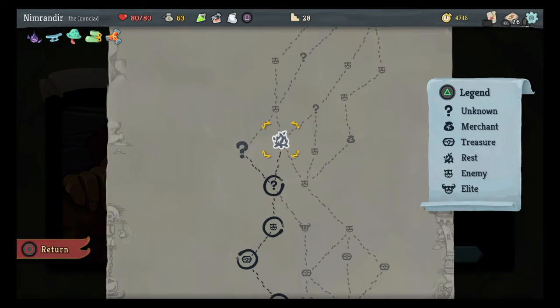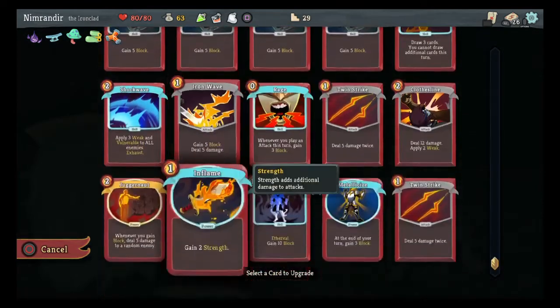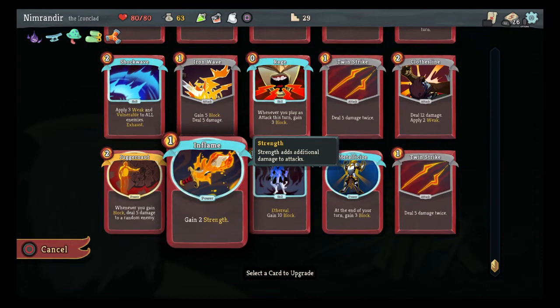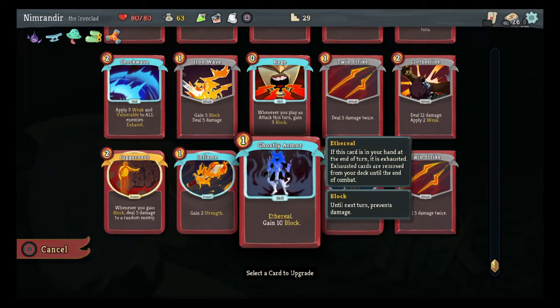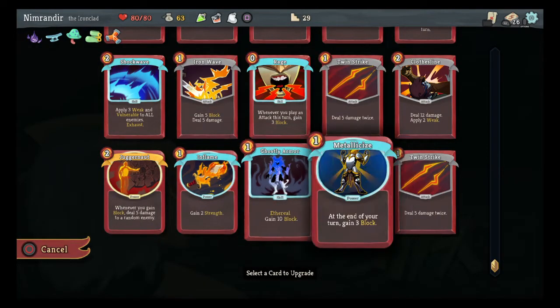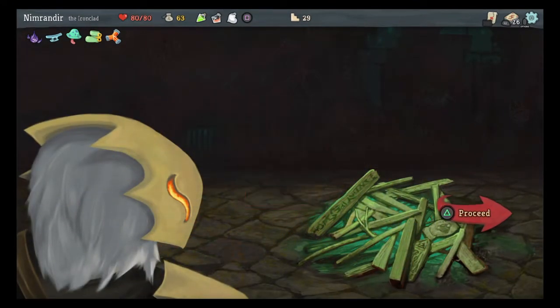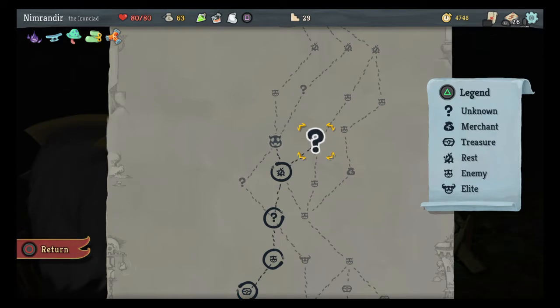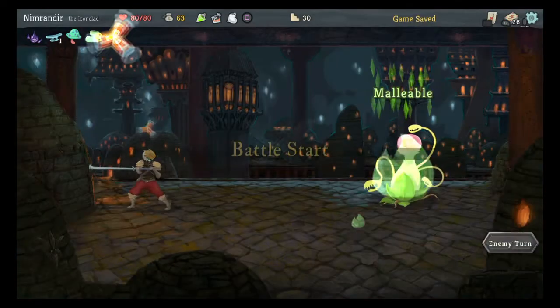So now I can rest again or I can explore a mystery. Let's upgrade a card — upgrading cards is good. Got another Twin Strike or I can upgrade the other Rage. One more strength is worth it. Let's upgrade another Twin Strike — doing a lot of damage is kind of my brand at this stage. I have two fights, a mystery and a fight — let's do a mystery and a fight. The mystery is still a fight.